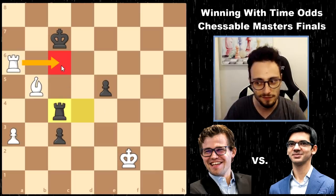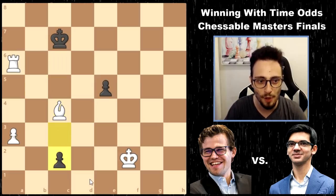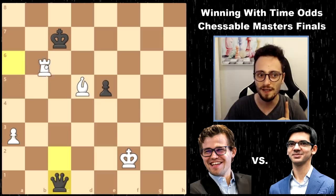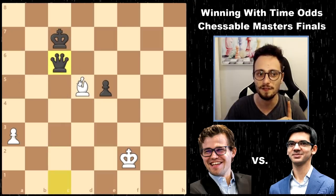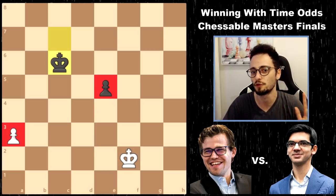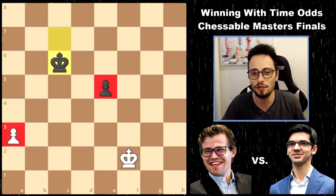Look at this: takes, promotion. But it's not winning for Black, because there's Bishop d5. And then after this trade of everything, the players will trade off pawns, and it will be a draw. An astounding move, Rook c4, which Anish missed in time trouble.